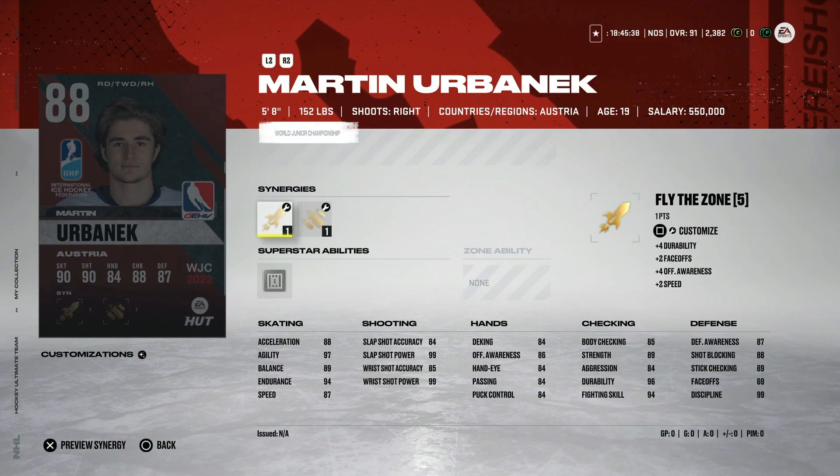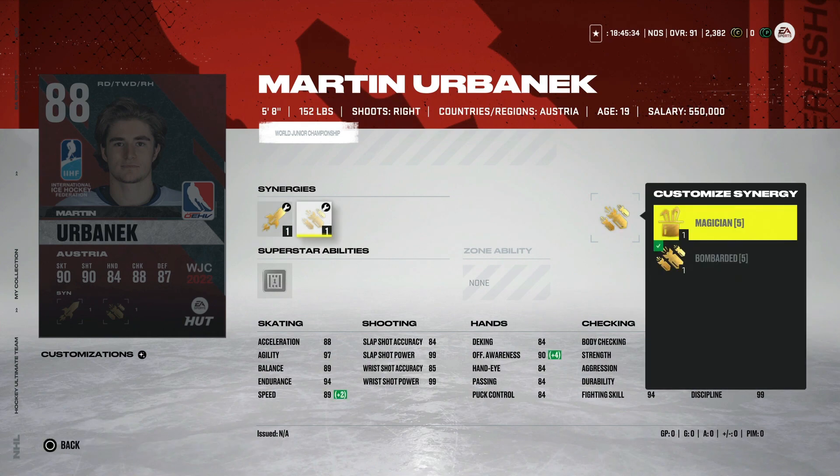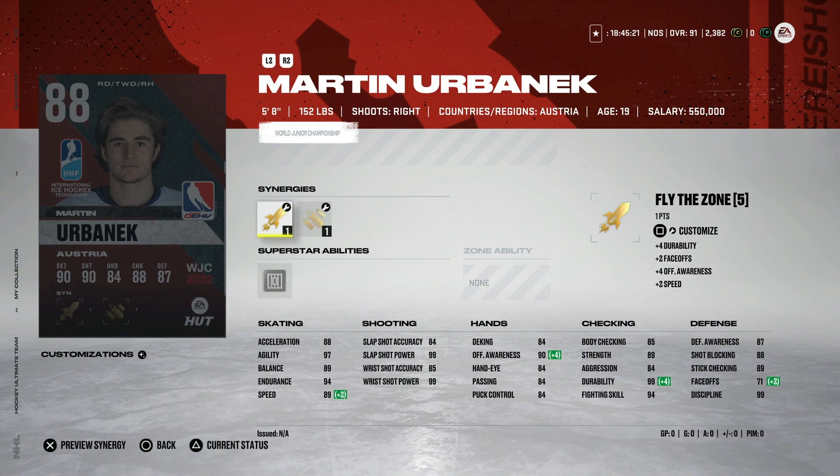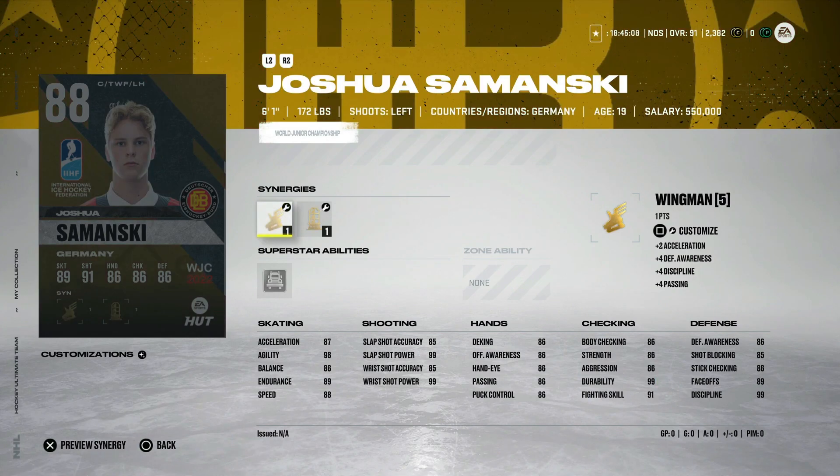From Austria, the 88 Martin Yerbandage — five foot eight with fly the zone, workhorse, bombarded, and magician with shutdown. He's a right-handed defenseman at five foot eight, and that's just unusable in your own zone. Too small on the back end — you're going to get absolutely crushed and won't be able to get the puck back. This is a hard pass all the way around.